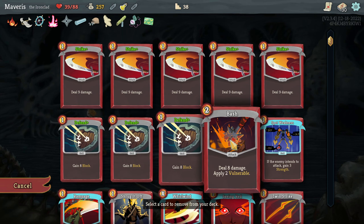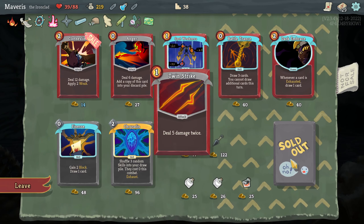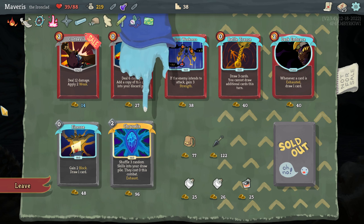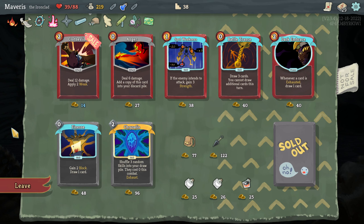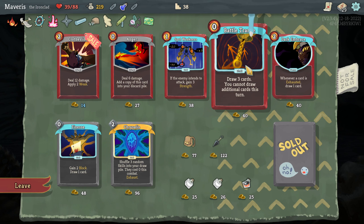Let's do some card removal first. I want to remove twin strike. Oh, you can only do that once. Is Chrysalis good? Three random skills into your draw pile — yeah, that's hard to say. Three random skills into your draw pile, they cost zero. It seems okay. I think we're going to go with Battle Trance. It may not scale that well, but it seems decent.